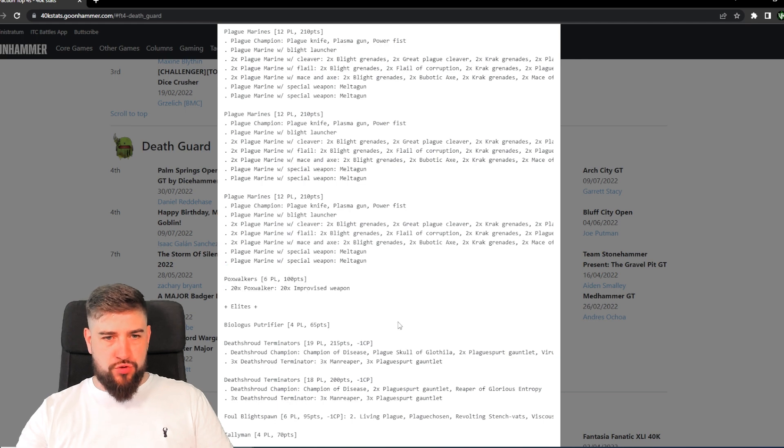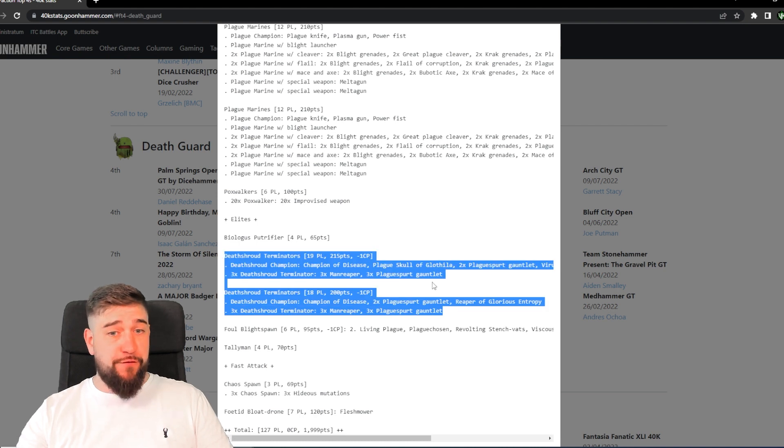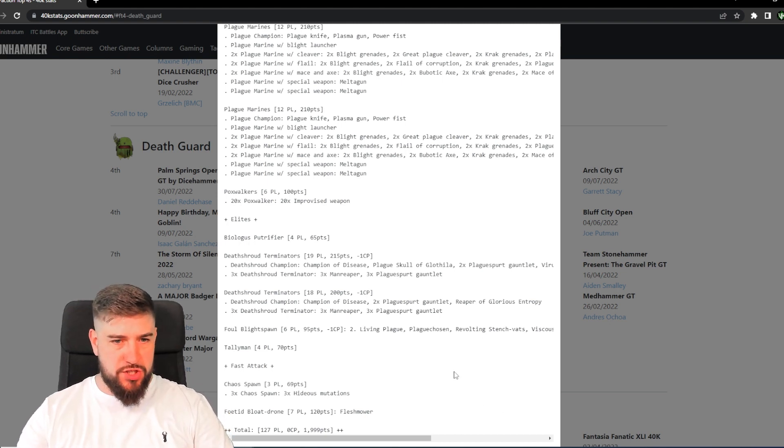Otherwise it's quite straightforward with the Plague Marine loadout. We've got a squad of 20 Pox Walkers rounding out the troop slot. In the elite slot we've got two four-man squads of Death Shroud, and both of the Death Shroud champions have some upgrades on there — very nice.